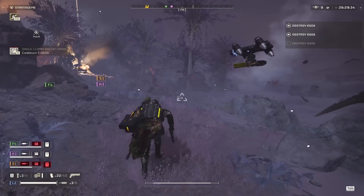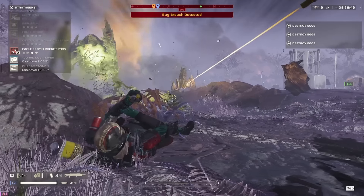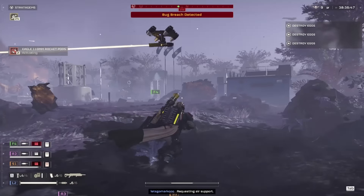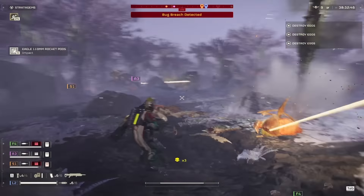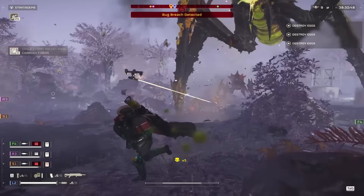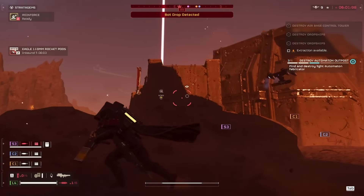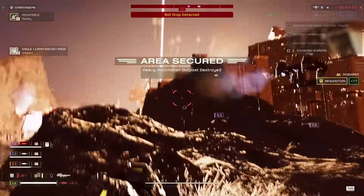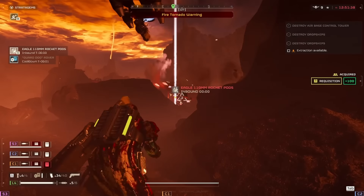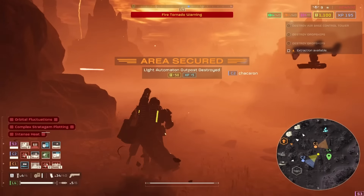The 110 Rocket Pods also have precision aiming built into them, but not as good as the Orbital Rail Cannon. Just like the rail cannon, it auto-targets the largest enemy available, but it does tend to have a hard time hitting fast-moving targets like chargers, so it's a good idea to stun it first and then throw this Eagle strike. This stratagem also goes for fabricators, as it considers them priority targets. You can use the 110 Rocket Pods three times before needing a rearm if you have the Expanded Weapons Bay ship module.